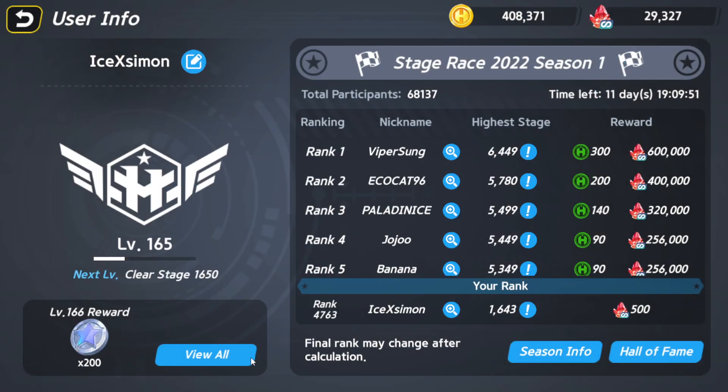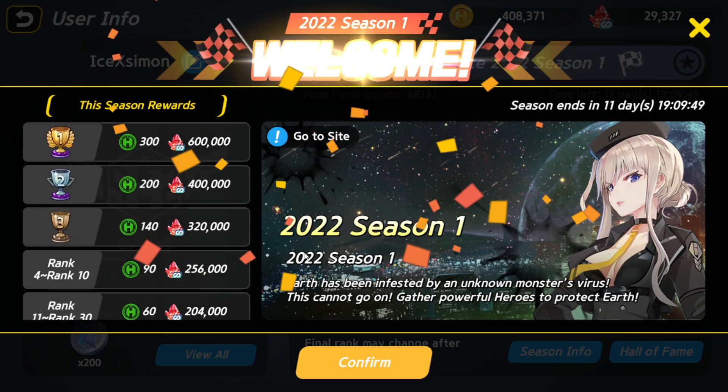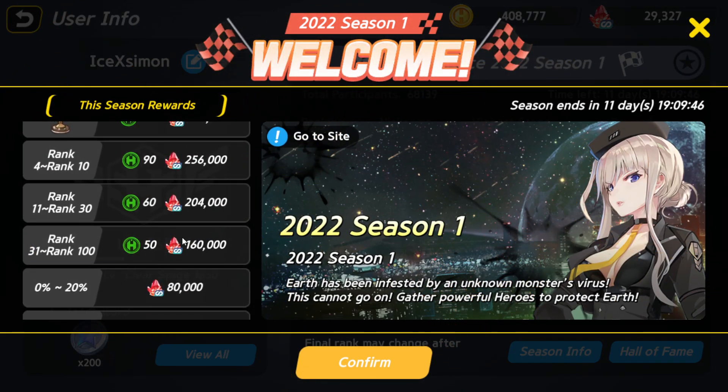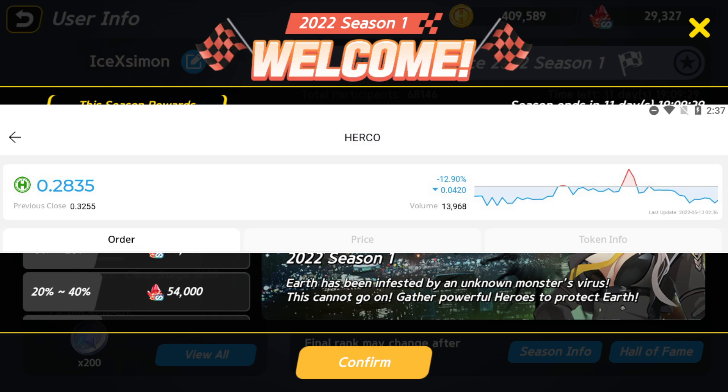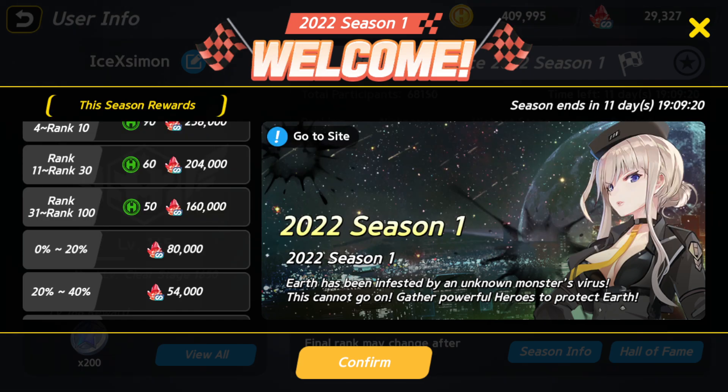Now we're going to talk about how much you can earn. Based on my current progress, only from playing the game, there's a high chance you can gain around 10K hero stone per day for free-to-play players. Current price is around 0.3 WEMIX, depending on daily buyers and sellers.